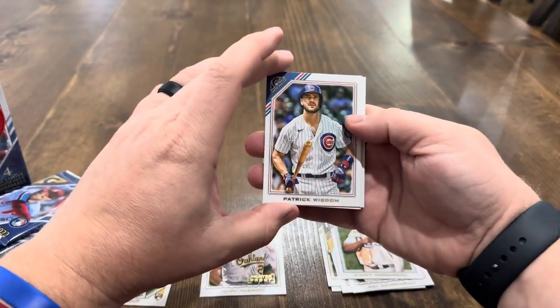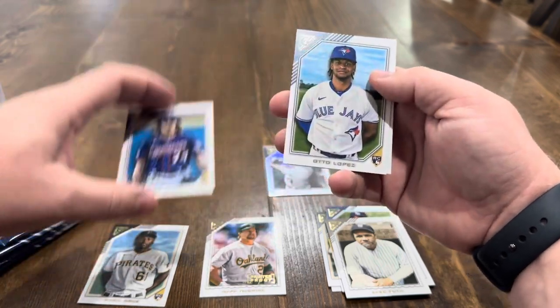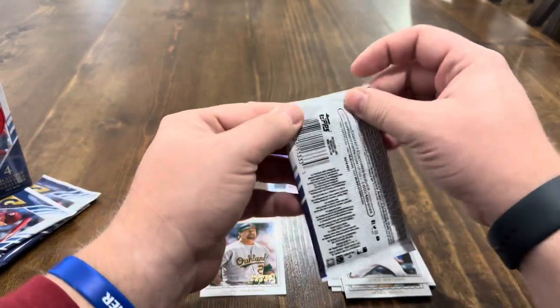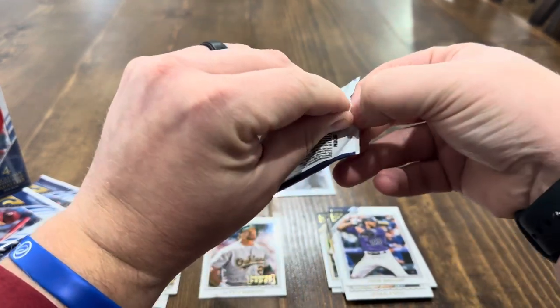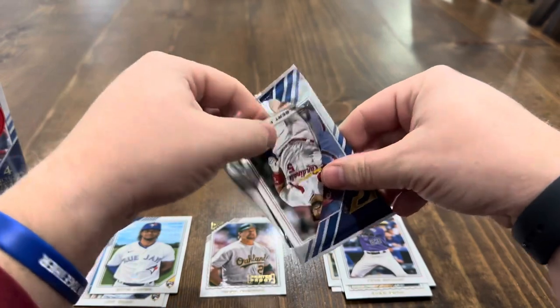Pack two: we've got Patrick Wisdom, Babe Ruth, a printer proof rookie of Joe Ryan, Otto Lopez, and Chris Bryant. Looking at the box — four exclusive printer proof parallels guaranteed. We've got two of them so far: Mark McGwire and the Joe Ryan rookie. Would love to get a Julio or a Bobby in the printer's proof.